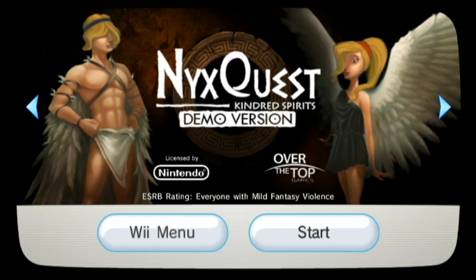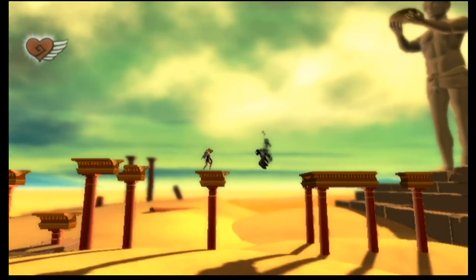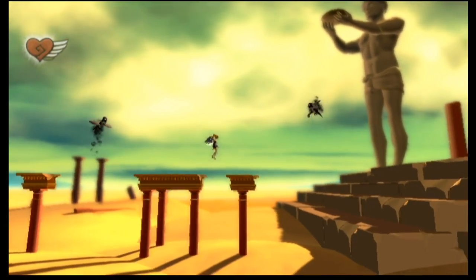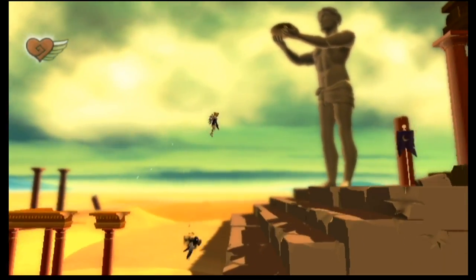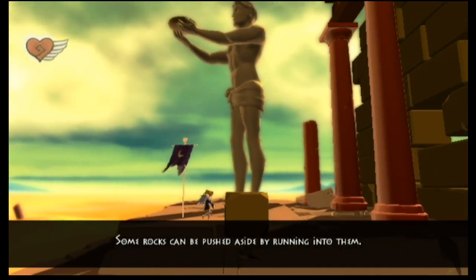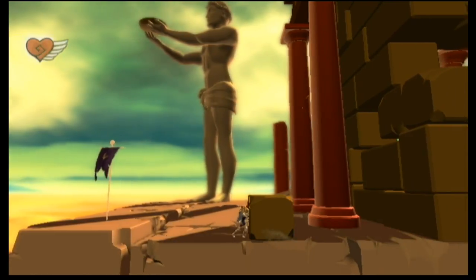Following that we get Nyx's Quest: Kindred Spirits. This is a 2.5D puzzle platformer in which the player controls Icarus and Nyx in Ancient Greece. The player can use special abilities to manipulate the environment, similar to games like Lost Winds or Lost in Shadows. The game also features a two-player co-op mode where one player controls Nyx doing the platforming and the other uses special abilities to change the environment.